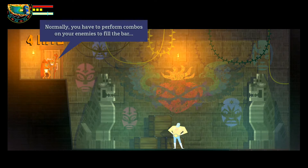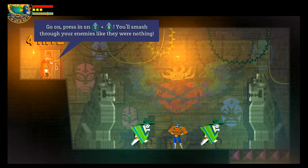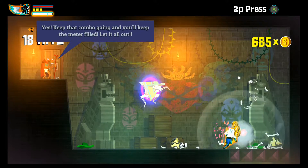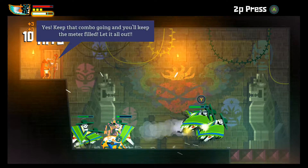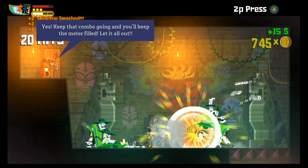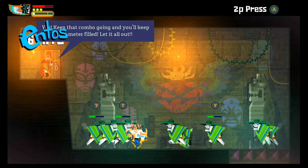First you fill your meter. Normally you have to perform combos on your enemies to fill the bar. Once the meter is full and you're in a tight spot, press both the directional pad buttons — the left and right sticks — and release El Intenso. I like how it stuns them and they get thrown back to the sides. That really adds a cool feature, kind of like a boxing ring where they throw fighters to the other side.